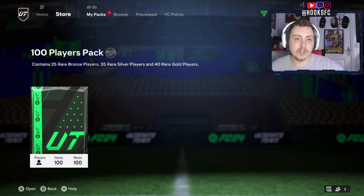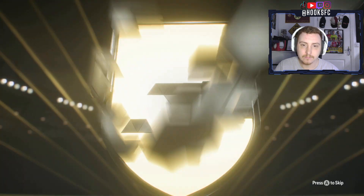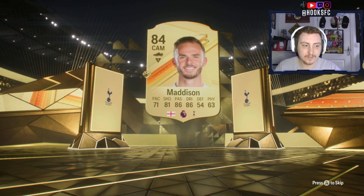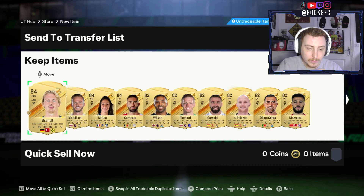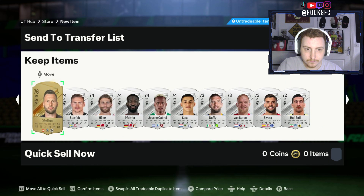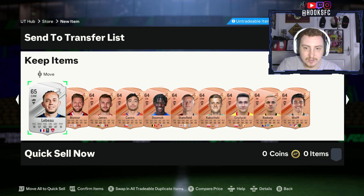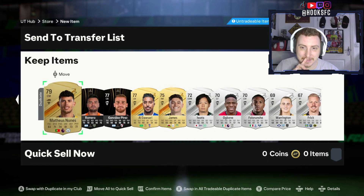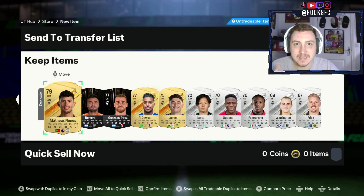Here we go — the pack opening is an English CAM from Tottenham: 84 Madison, and there he is. What the hell — let's skip to what's inside. We get Brandt, Madison, Matea, a couple of 84s, a bunch of 82s. These are the silvers — nothing too much going on. We get some 83s and 82s. I don't feel like I've got 50K's worth of fodder right there. Hopefully you guys enjoyed this video — make sure you leave a like and subscribe. See you guys next time, take care and peace.